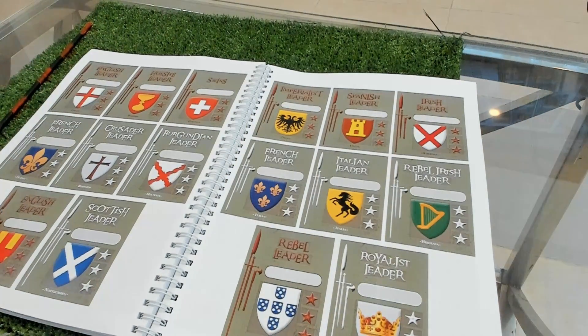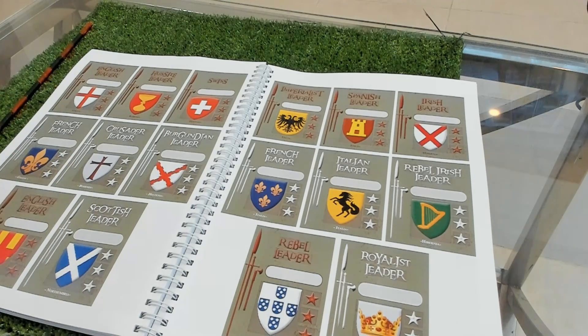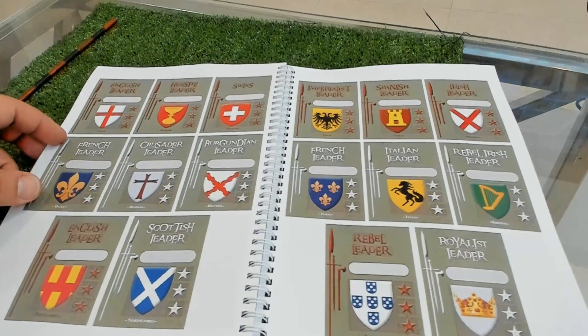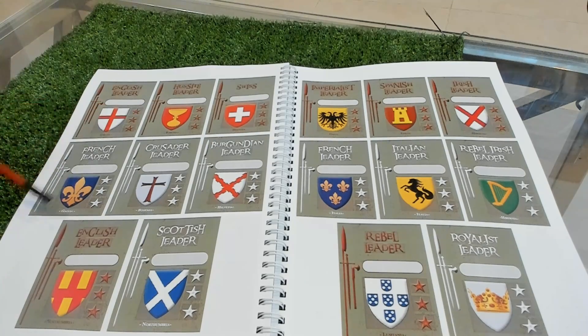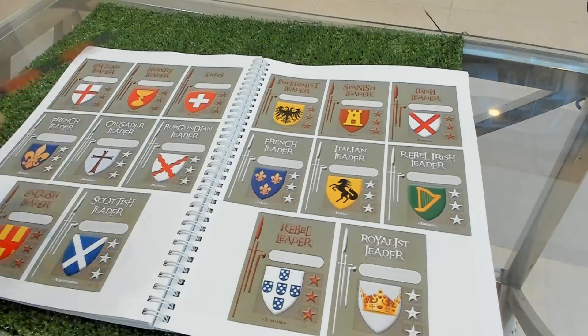Here are example leader cards you can print - for Gallia, Bohemia, Helvetia, Northumbria, and other theaters. For English and French you print three and three, or two and two depending on your armies. You cross off stars for lesser commanders, add a name if you want, and when this card is drawn you give orders.